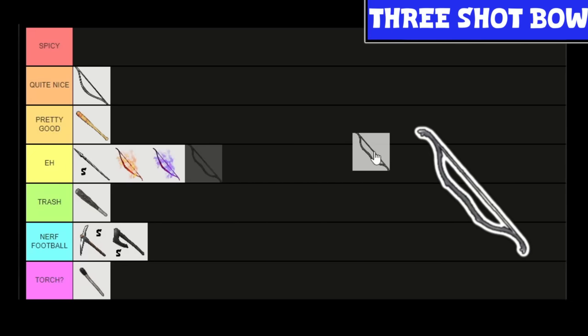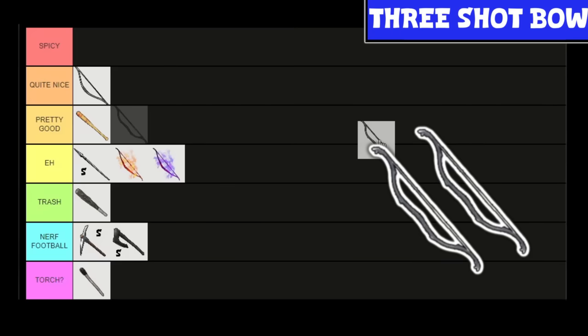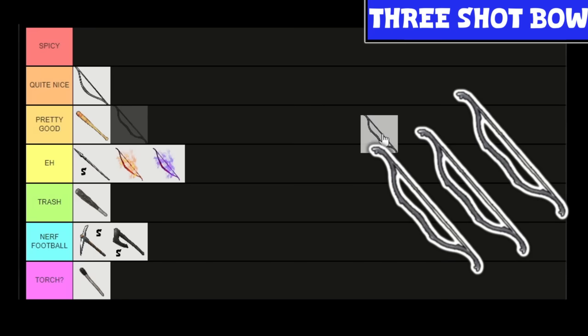The Tri-shot Crossbow — I'm a big fan of this. It's built at only level 10, so still pretty early game, and it uses one arrow to make three shots. The shots individually do 40 damage, but technically if you land all three, that's 120. I want to put this at quite nice.